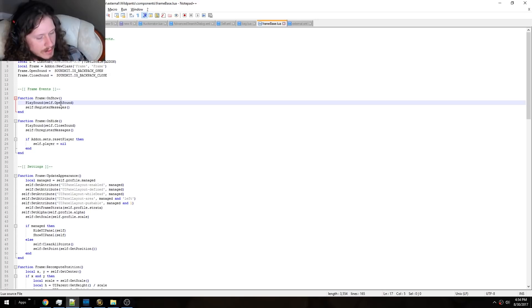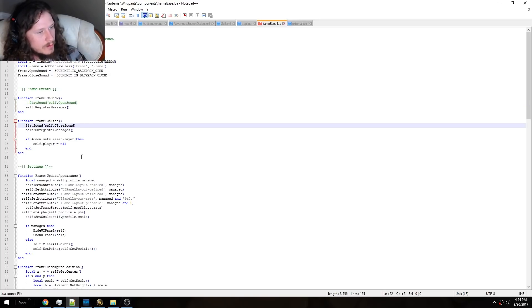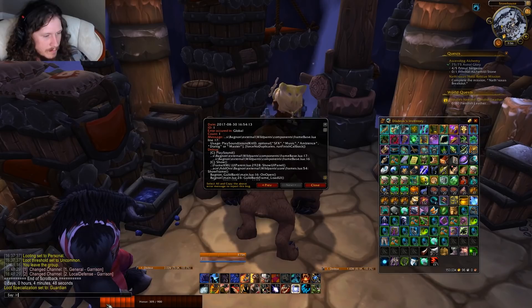Go to line 17 and put two dashes in front of Play Sound. Go to line 22 and put two dashes in front of Play Sound. Save the file, go back to your game, reload.